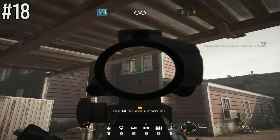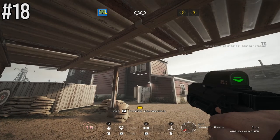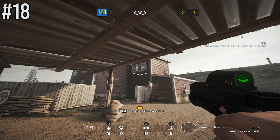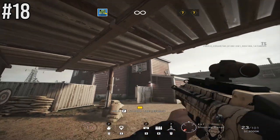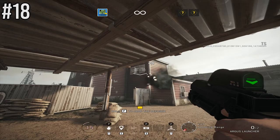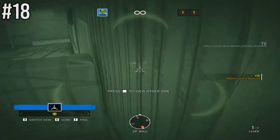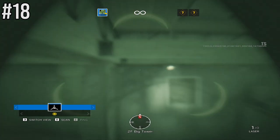When attacking Tower on Oregon, you can use your Zero camera to get a nasty angle from a risk-free spot. Shoot it at the angle shown to land on the Tower reinforced wall, covering down below and also covering the Tower flank. It's a very common defender holding position, so it's great intel to use to your advantage.